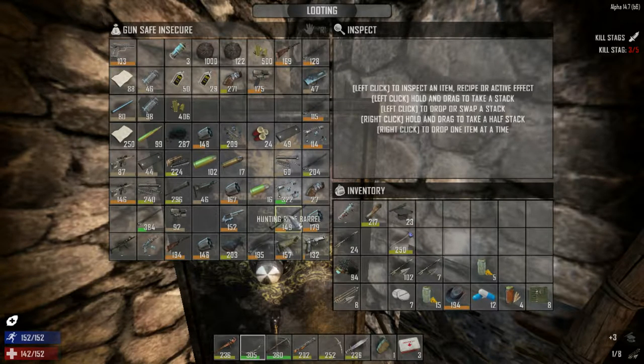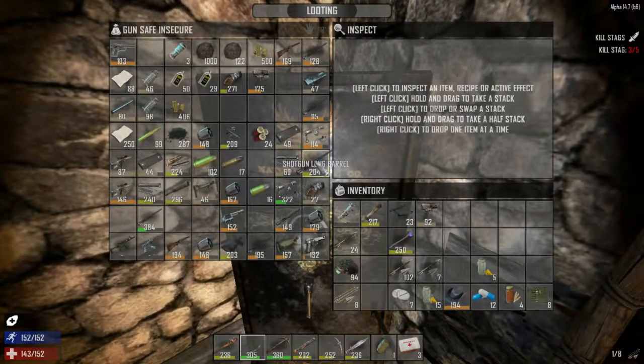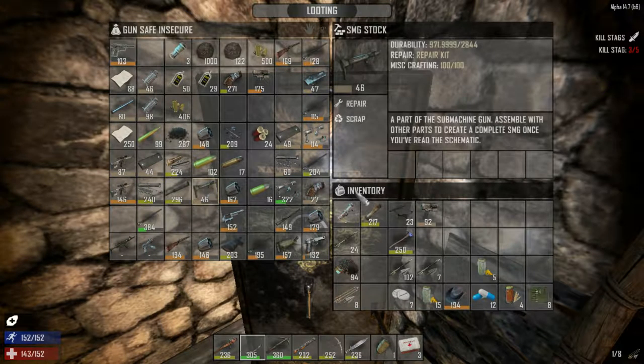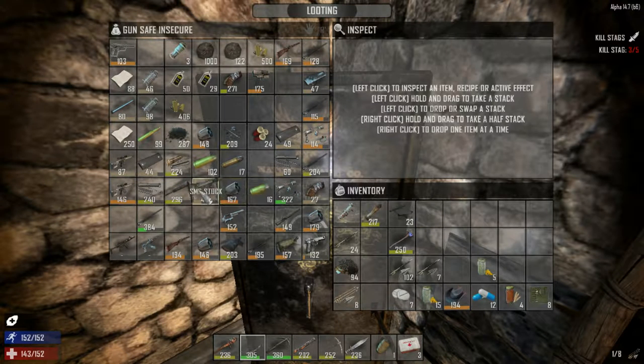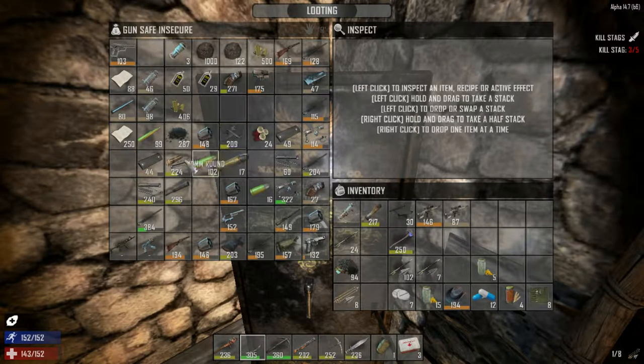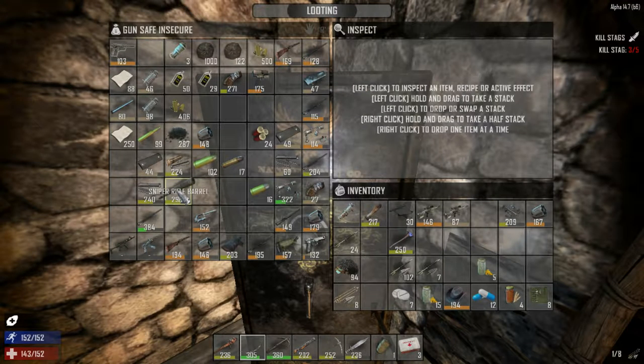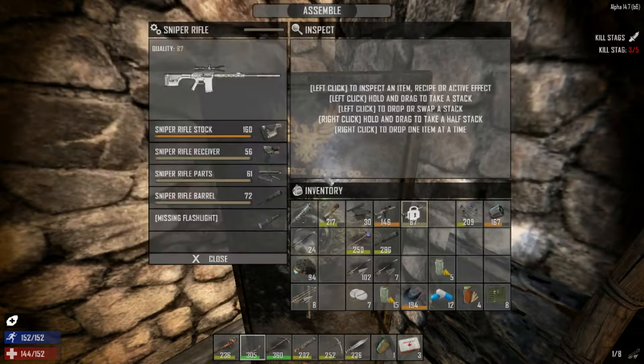This one we don't need, let's just scrap that one. Shotgun long barrel — can we assemble the hunting rifle? No, we can't do that either. This is the sniper rifle — can we assemble that? Let's look through our pieces. SMG stock — I think we can scrap these crappy ones because they won't make a good weapon anyway. We have a couple of hunting rifles and sniper rifles.